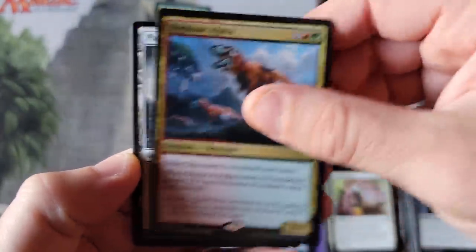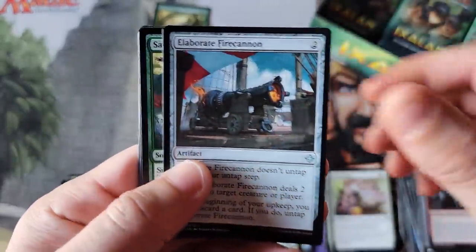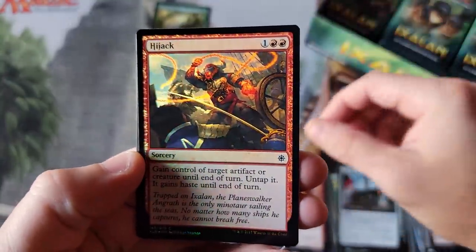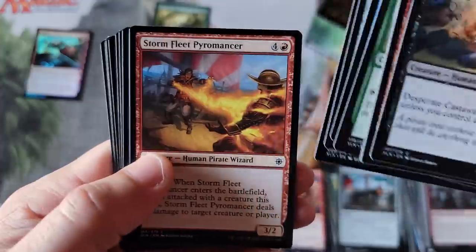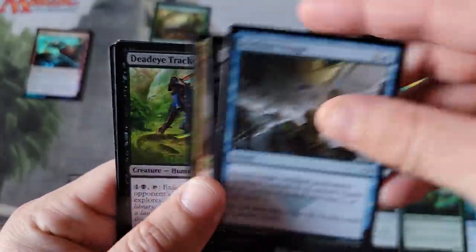Let me explain what that means. The value of this product is distributed among like 20 to 30 cards of value, where it's like one-third of all the rares have good value. Sun's Avatar, and our first foil — Foil Hijack. The mythics — Carnage Tyrant and maybe only one or two others have value. But man, you have so many rares of value. It's a mass box opening dream to have that kind of thing.